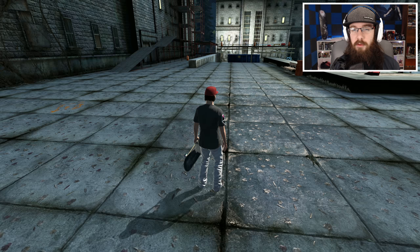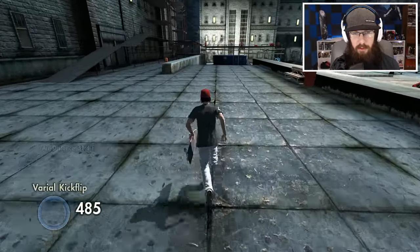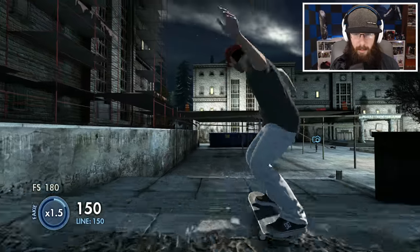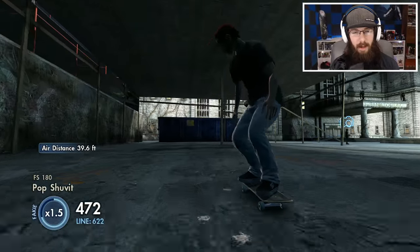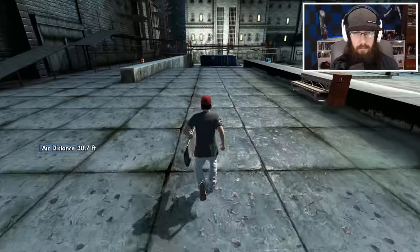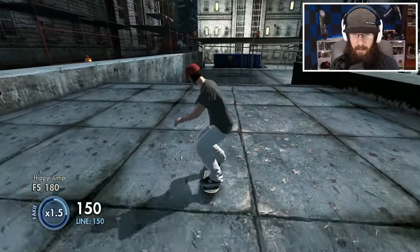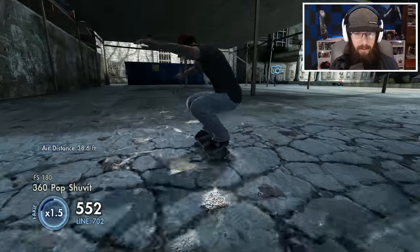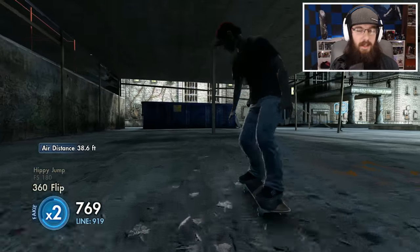I got a request from somebody to do a true switch tray flip down my next gap. I think I can give them a switch tray down this — a true switch tray. This stair set is actually pretty difficult to land something down; I had to do my laser flip a couple tries. That was a cool switch shove but why couldn't it just be a tray flip? Got a switch 360 shove — when will my tray flip happen? Every time I tray flip it doesn't go out there, but if I do a shove it'll go out there. And finally — yes!